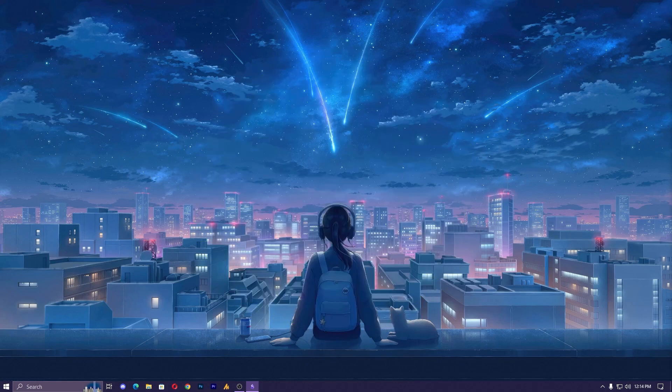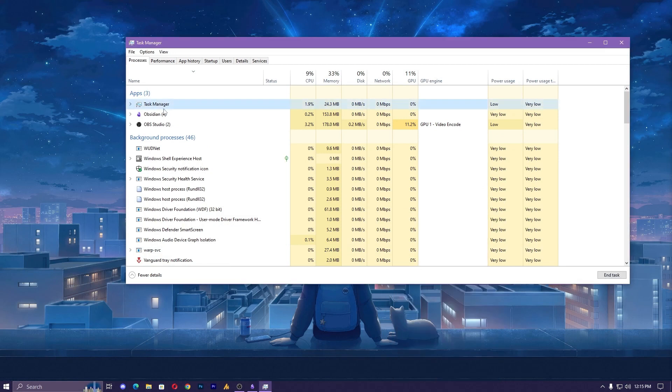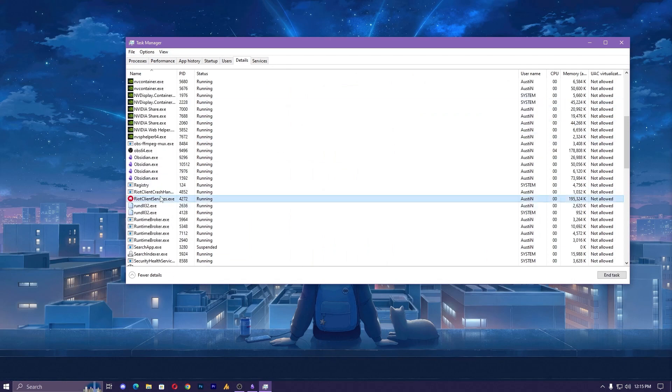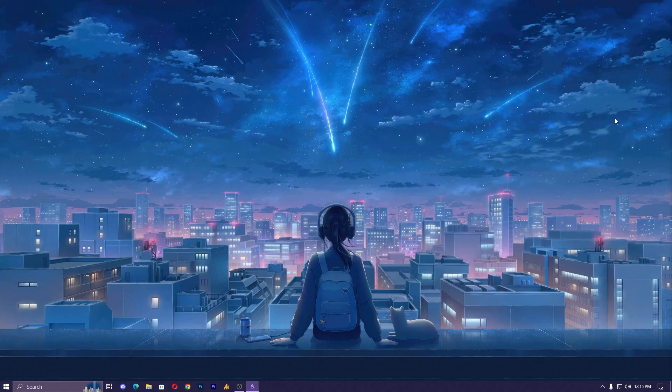Now let's set process affinity — manually assigning tasks to specific CPU cores for improved multitasking. Open Task Manager by pressing Ctrl+Shift+Escape. You can also press Ctrl+Alt+Delete and then open Task Manager, or simply right-click on the taskbar and open Task Manager. Once you're there, go into the Details tab and find your game. For example, find the Valorant process, right-click on it, and click Set Affinity. Make sure to select all the cores and then click OK.